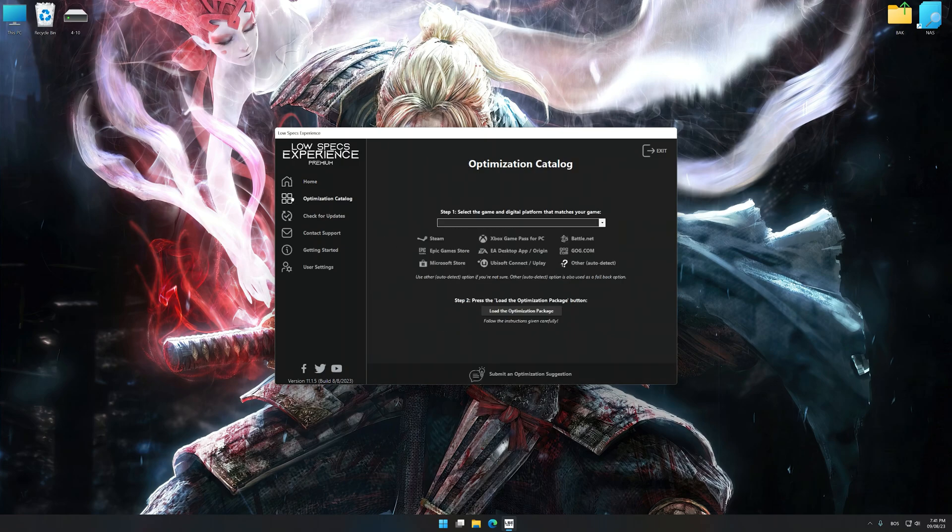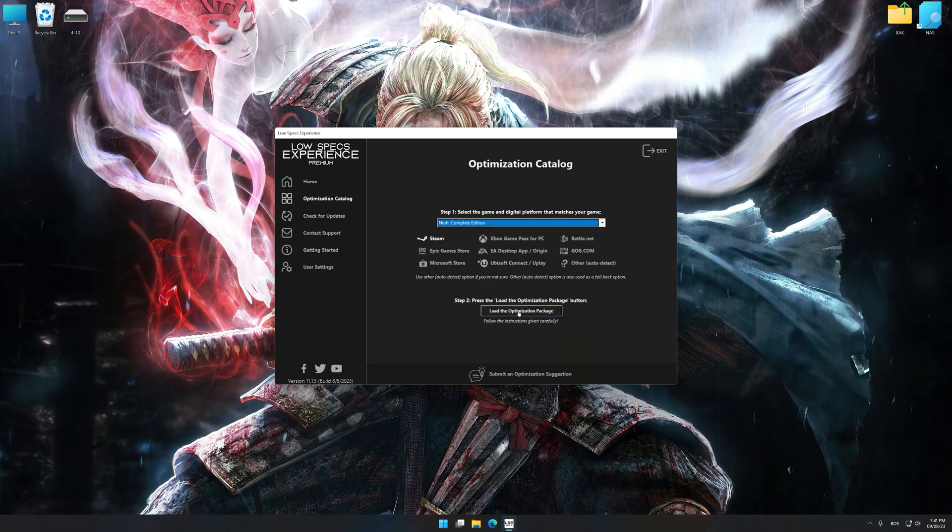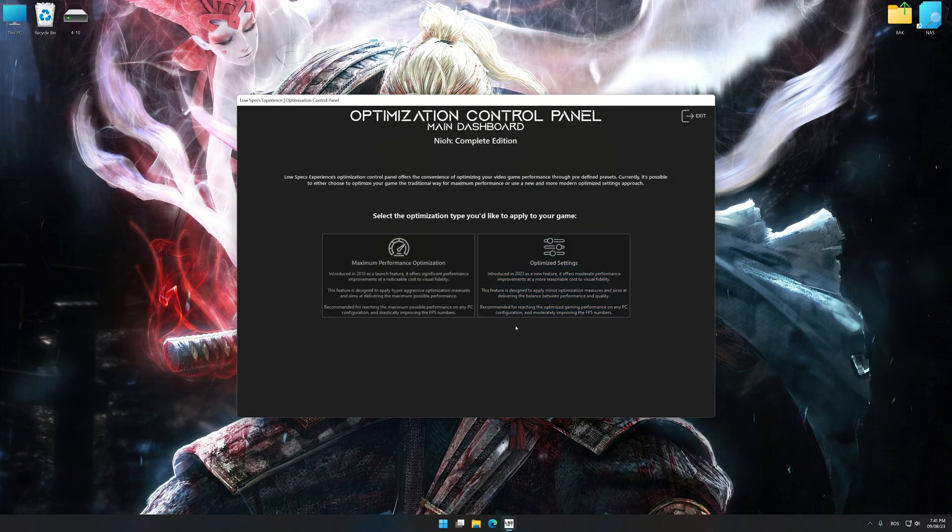Now select the optimization catalog, select the applicable digital platform, and then select Nioh from the drop-down menu. Once done, press Load the Optimization Package. Low Specs Experience will automatically detect a supported game version on your system.